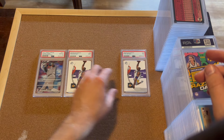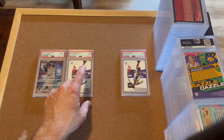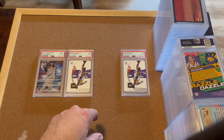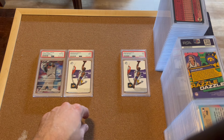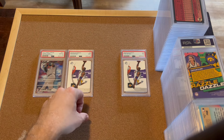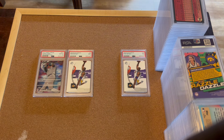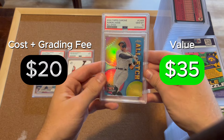Kobe cards — I have eight of these in this submission. I bought 17 of them for a dollar each; 16 I deemed gradable. What I look for with legend player cards more than 10 years old is primarily white borders where you can profit in the nine. Nines of these go for about $30, so I'm making pretty solid margins on the nines, and tens go for $70 plus.